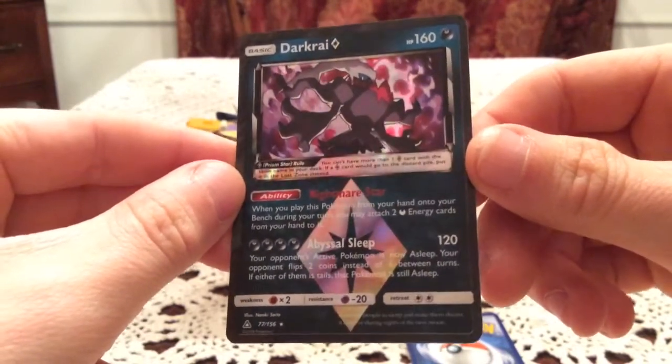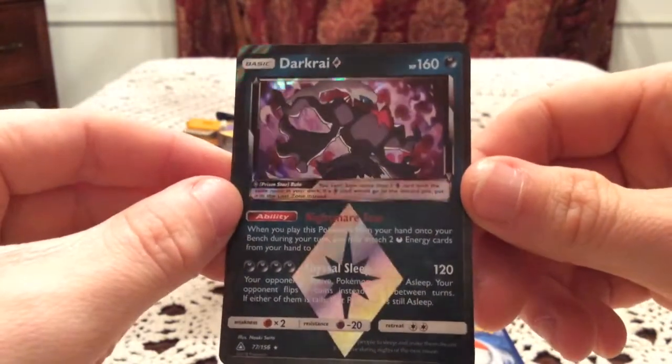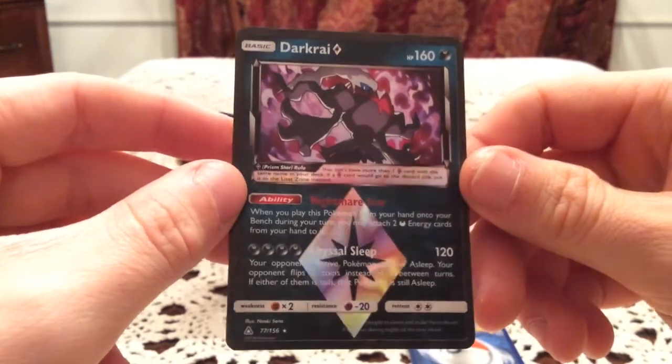Especially with the Darkrai card, it looks like it's all black — there's no bright colors to this card. The border is even holographic! I didn't even notice that with the Giratina Prism I pulled before. Yeah, you can see right there at the top — that is holographic as well. That is cool, I like that.